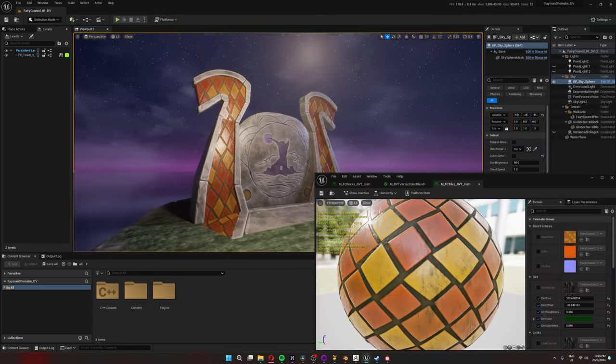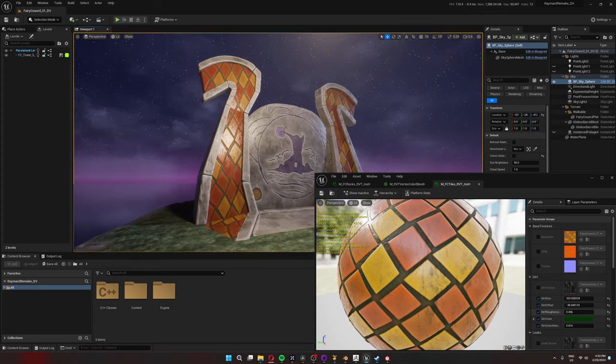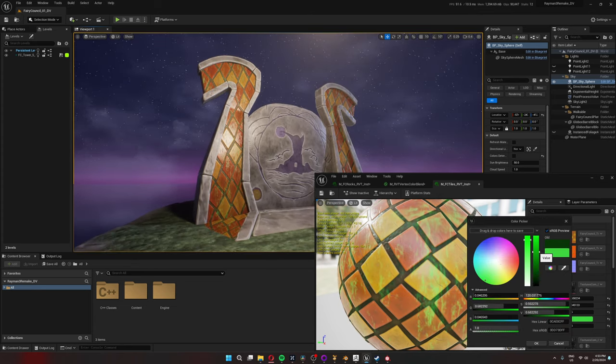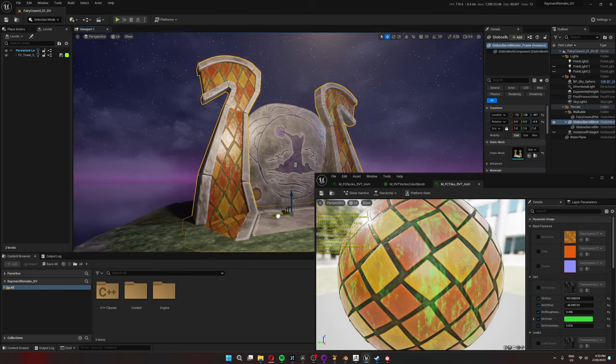The material for the tiles is very simple. The tiles are UV-based, but I added a dirt overlay that is triplanar, just to help add some visual breakup and avoid repetition. Next step: foliage.